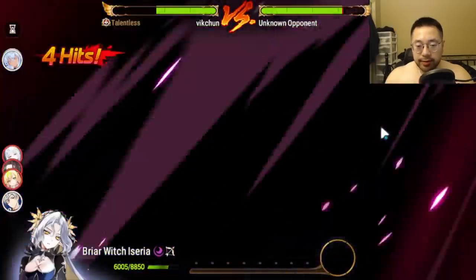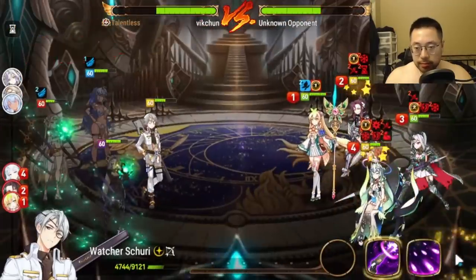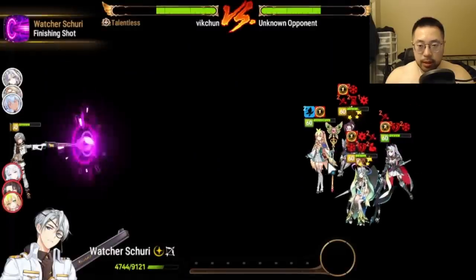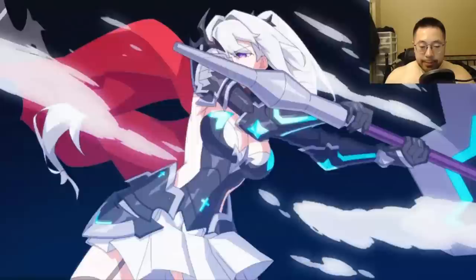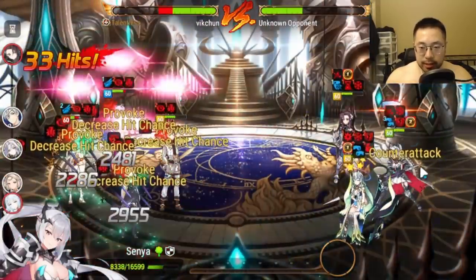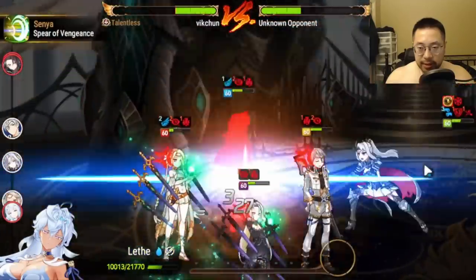This demon is gonna full heal if I don't kill it, so we have to go for a kill here. Let's end this and see who falls — no escort, she should be dead. And I do want to see the Leith damage on the Senya since we can't crit on Senya. Let's see if we miss — does it still do 15k fixed damage?